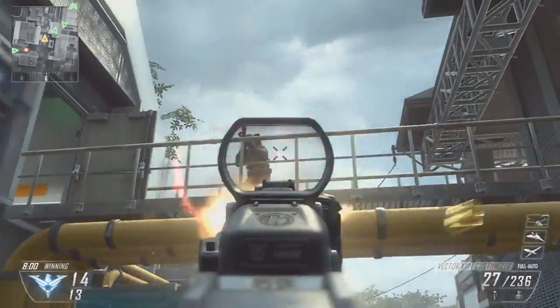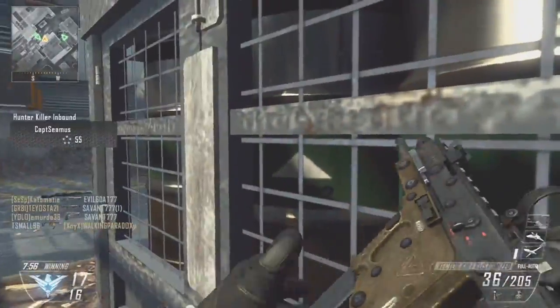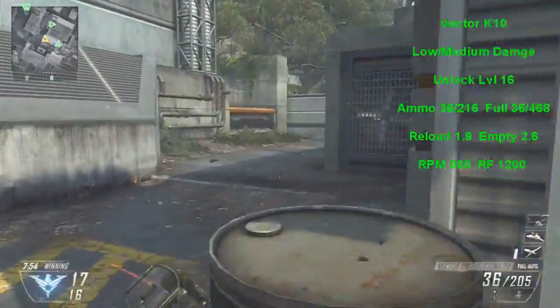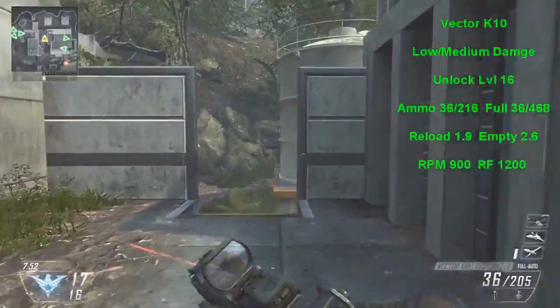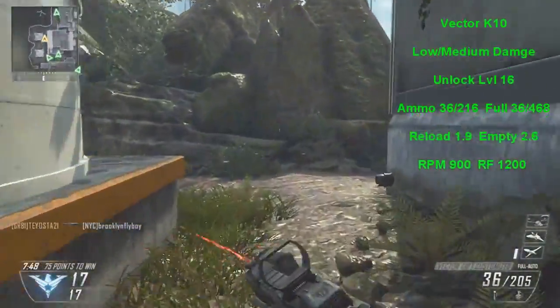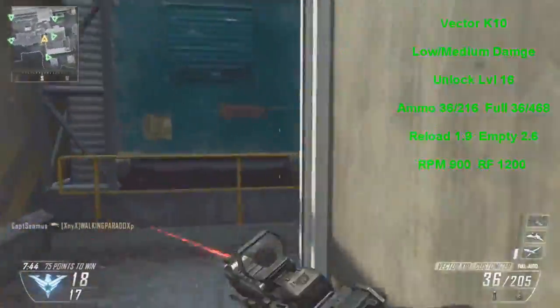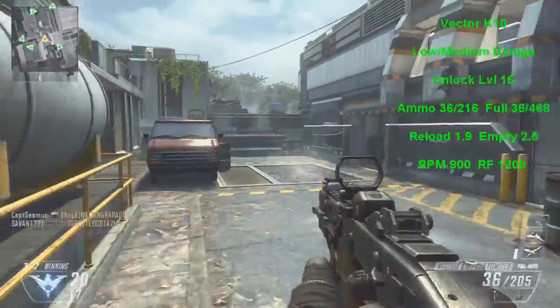Hey guys, Miraj Tyler here and today I'm going to be talking about the Vector K10 — why pick it. Let me start off by saying that this does low to medium damage, and you unlock it at level 16, so you need to play a couple games before you unlock this thing.